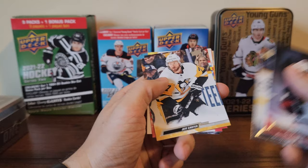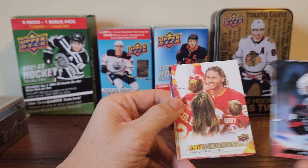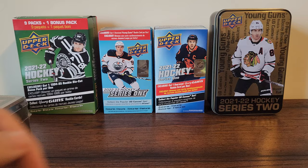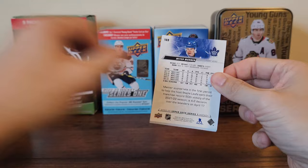Ekholm — these ones are upside down. Jeff Carter, Johnny Gaudreau, and we got a canvas of Blake Coleman. Shillington, Carter Hart, and Troy Terry. Four packs to go for the first tin — so far one young gun.